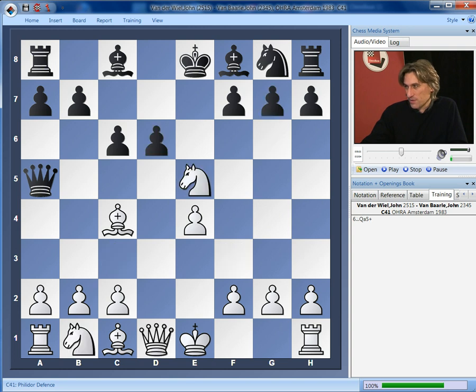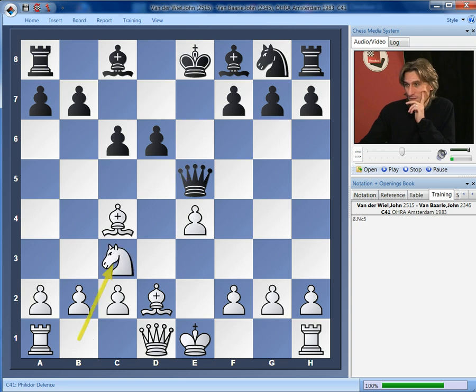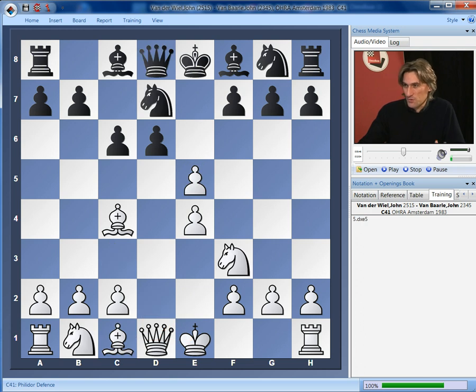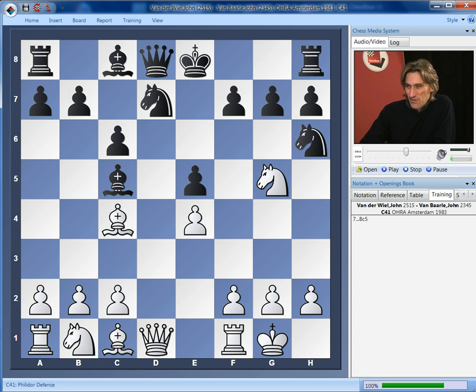Or we could play here, and now knight c3 — and I think if we can castle very quickly and go for f4, it looks excellent. Or perhaps castling on the queenside might be even better. So pawn takes pawn, and now we play knight g5, hitting f7. There's only one decent way to defend f7, that's knight h6 — already very pleasant for white, because the knight is just misplaced. So we can just castle, and black can't really get a satisfactory position here.